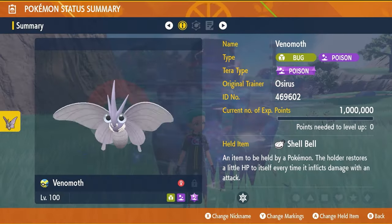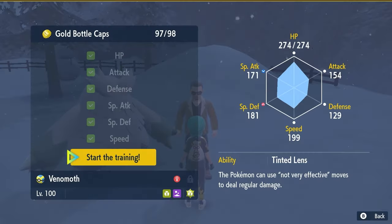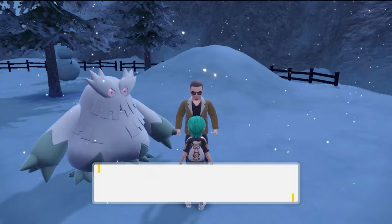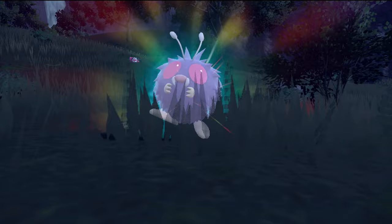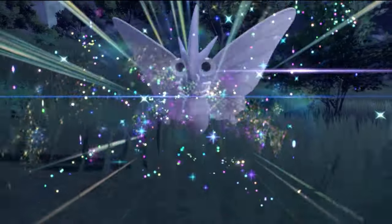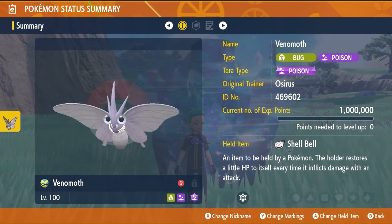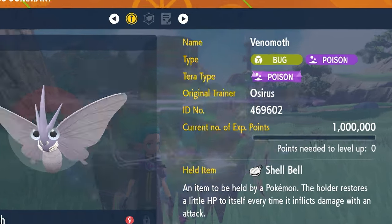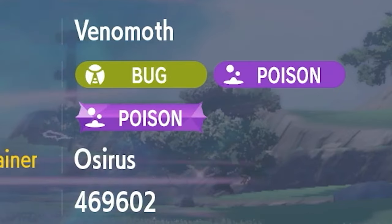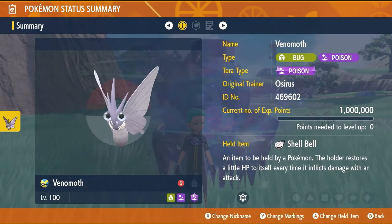The first build we are covering is Venomoth. All Pokemon we cover on this channel will be level 100 and Hyper Trained so their IVs are set to 31. Venomoth is available in the base game, so no need to have the DLCs to access this strategy. It also has a 4x resist to Grass-type attacks, so it's perfect going against Superior with its Bug and Poison typing. The Tera type here is Poison and the Shell Bell as the held item for passive recovery throughout the raid.